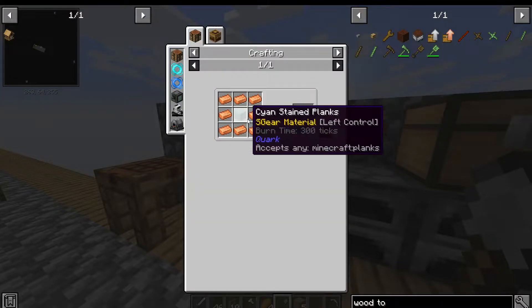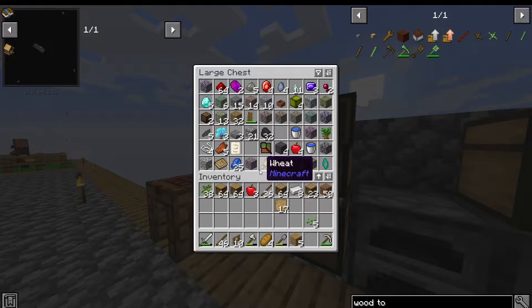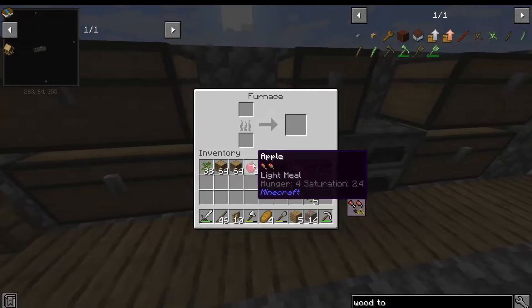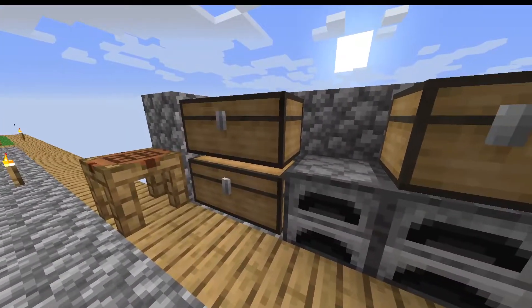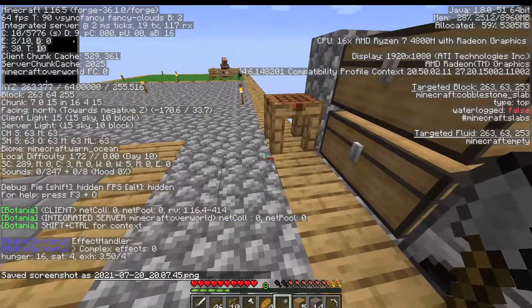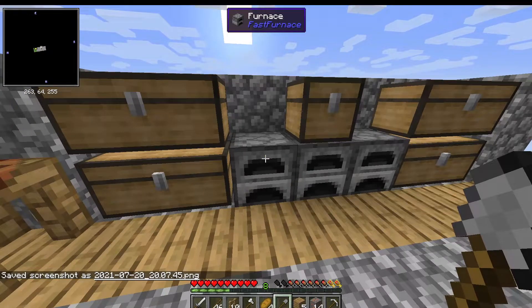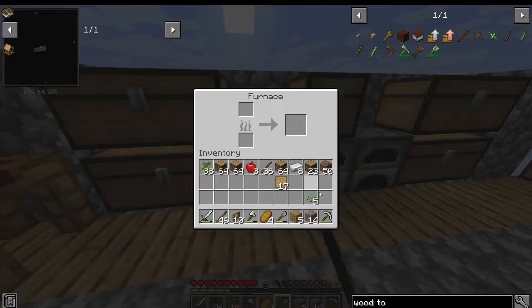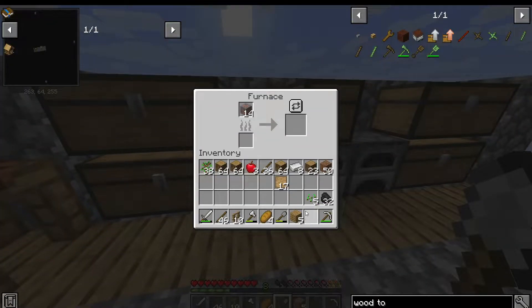Wait — copper chest! We might be able to do this. Let's look at copper — do we have any? We do have copper! Let's go ahead and smelt it. Also, it occurred to me after filming episode two that I could have lost my water supply, because I could have had the buckets in the chest that was exploded. So let's make an infinite water supply.